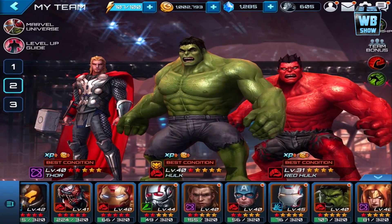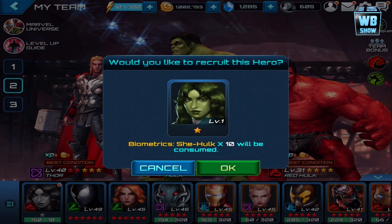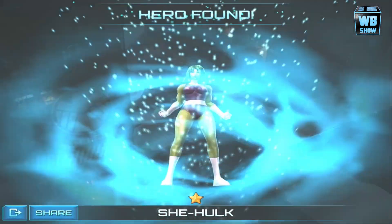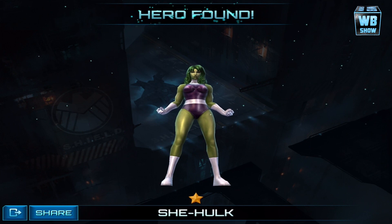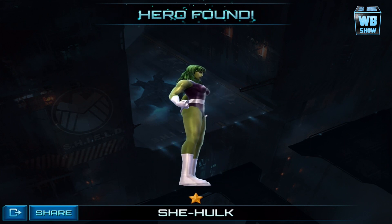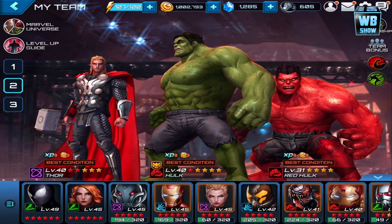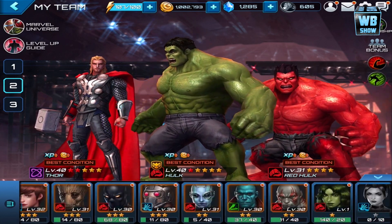We're going to look at She-Hulk — we'll unlock her biometrics, which only requires 10. One-star, level one — tada! She does her kicking gymnastic stuff right there. There's She-Hulk from the back, the side, and the front. Let's press OK. She-Hulk is at level one.